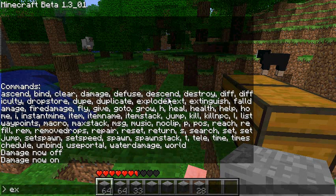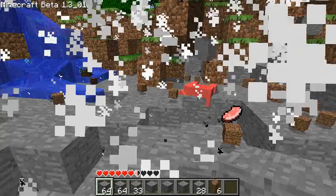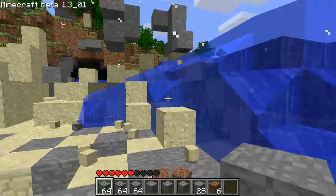Next command is 'explode' — it creates an explosion where you currently are. 4 is the size of a TNT explosion, so 8 would be double the size of TNT. Let's try it out — there we go, it's quite large.